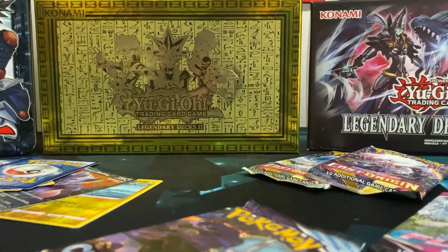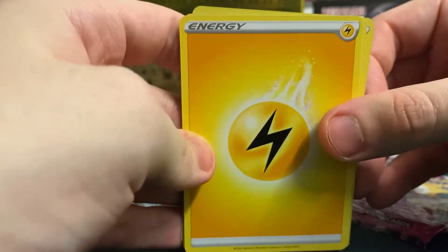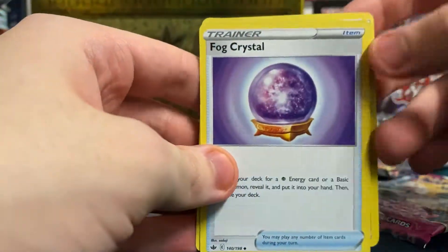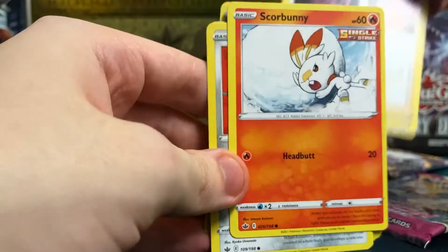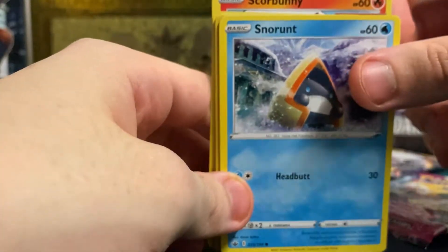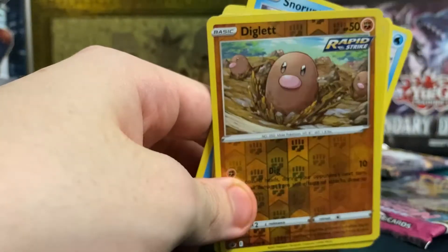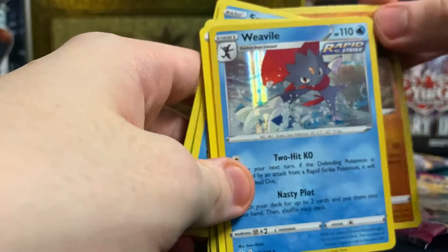Let's finish off Chilling Reign since we've been having good luck with it. We got Lost Origin, Chilling Reign, and Fusion Strike. Let's do Fusion Strike first. Rugged Helmet, four crystal Froslass, Pionia, Skull Bunny, Snorunt, Deathbug, Snover, Diglett, and another Weavile.